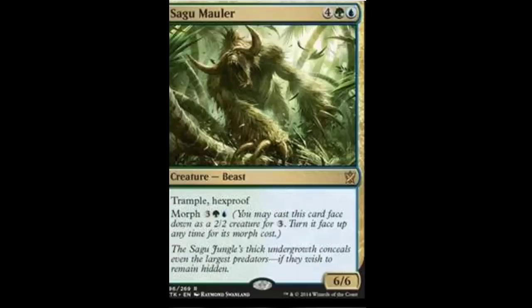Next we have Sagu Mauler. Sagu Mauler is a six-drop: one island, one forest, and four monocolored. He is a beast, he has trample and hexproof. He has a morph cost for three monocolored, one forest, and one island. You may cast him face down as a 2/2 creature for three. You don't really get anything extra out of the morph, so I wouldn't bother, but he is a 6/6 with trample and hexproof, so he's pretty good.